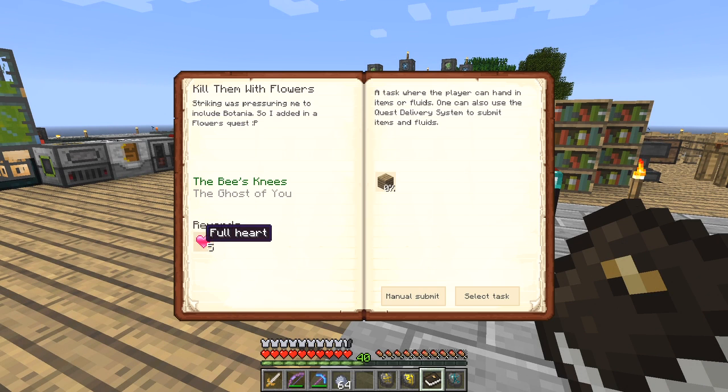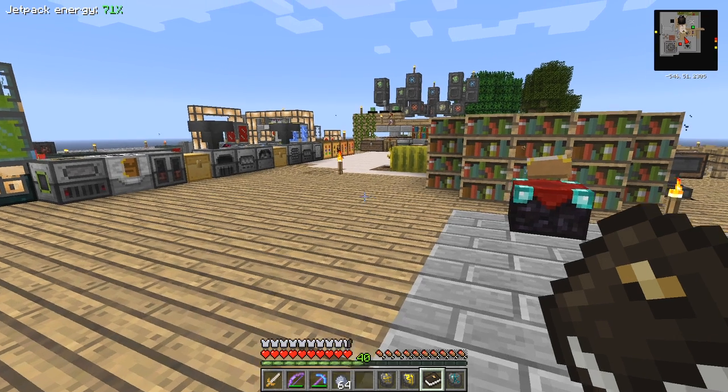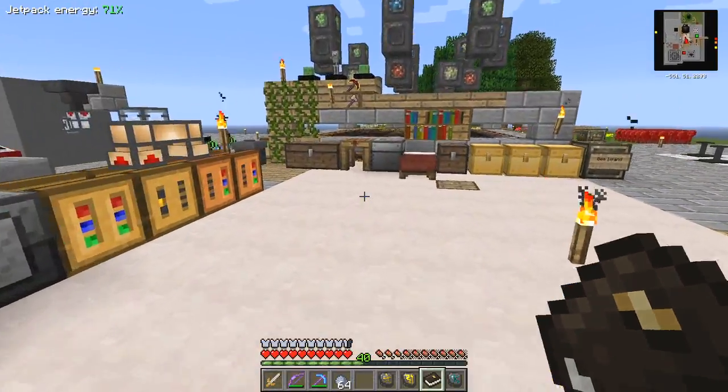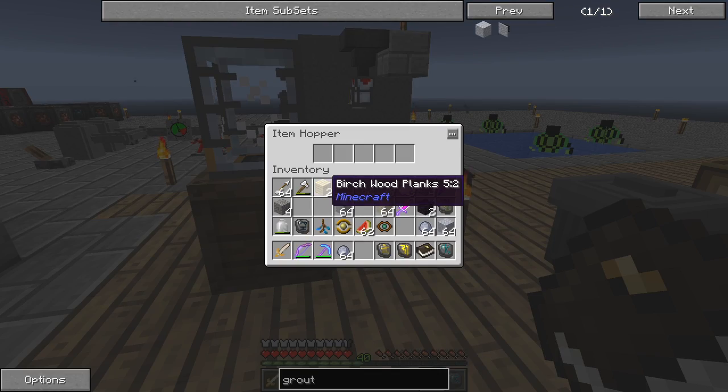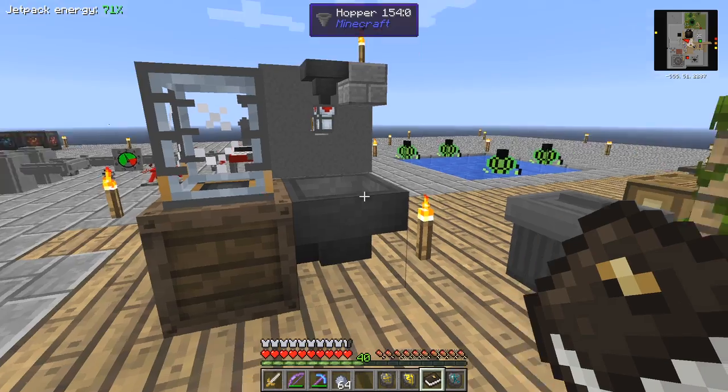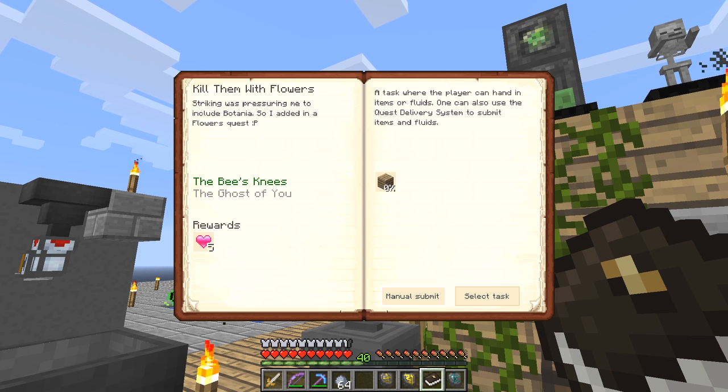Now I can collect the reward - five hearts. All I have to do is submit this to the QDS, which is over here. Put it in the hopper - you need one of those in the hopper - and that should have worked. Clear reward - that's one done.